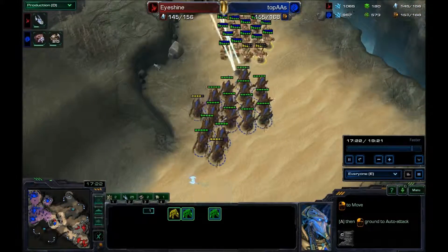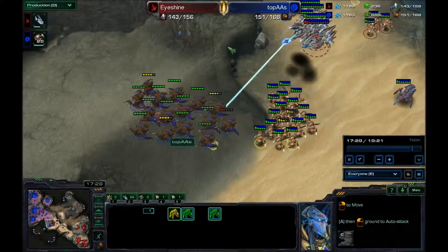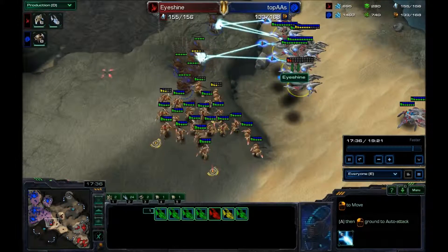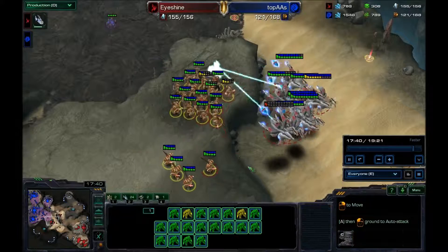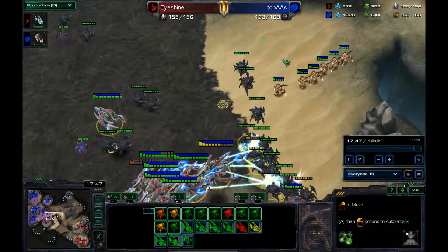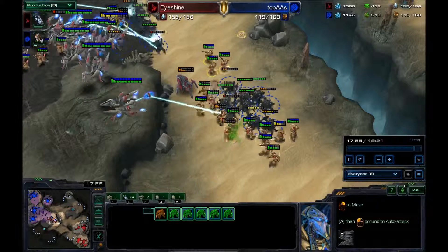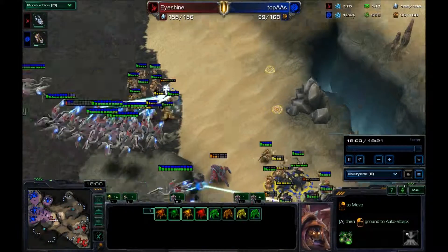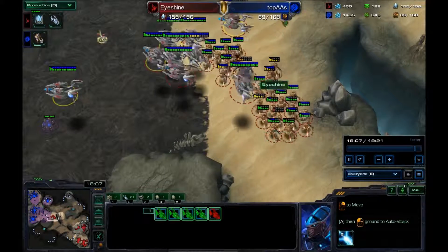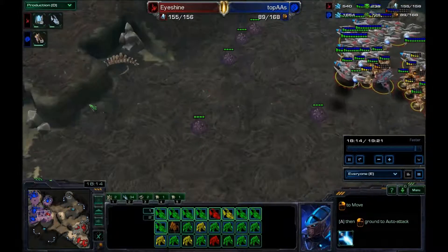I could've microed that just a little bit better. These hydras are just not meant for this world — there's too many void rays, too many zealots. This is where the tech switch and mass zealots totally pays off. I'm going to go for a huge flank from four different sides — here with the voids, here with the zealots, from multiple angles. It was a four-way sandwich of just roach destruction. I have a huge supply lead — he's almost doubled in supply now.